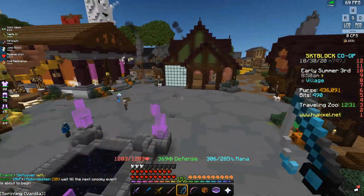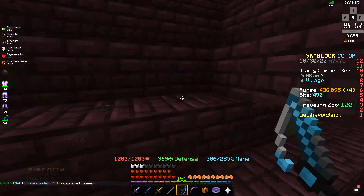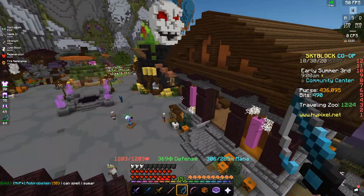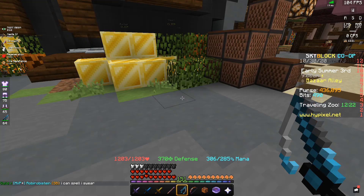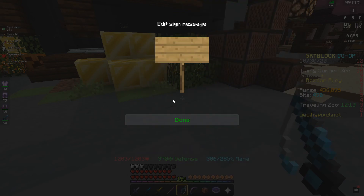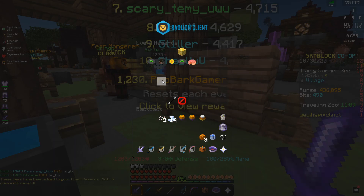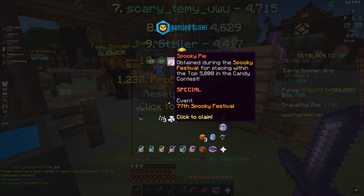In addition to that, I got stuff from placement. I was so close to getting 2,500 but I wasn't quite able to get it. So instead I got 500k from that, 500k from the rewards, and a witch mask which sells for about 500k — so it's worth getting, a lot of money.